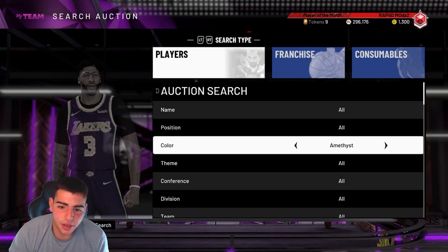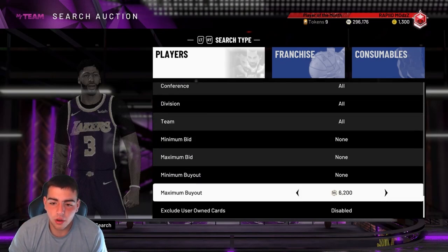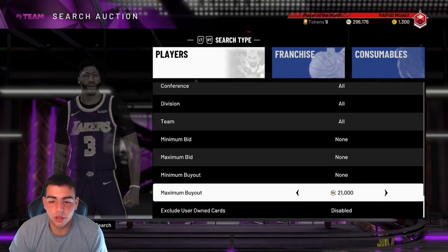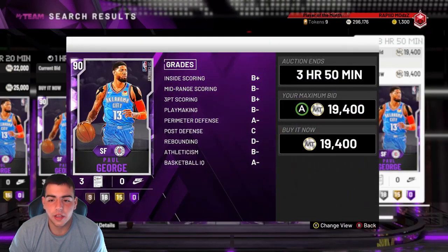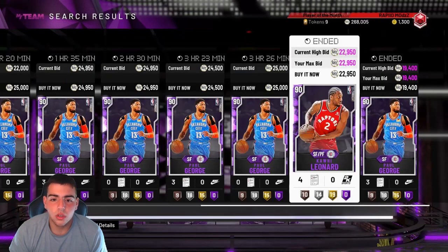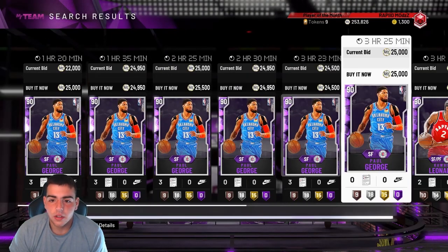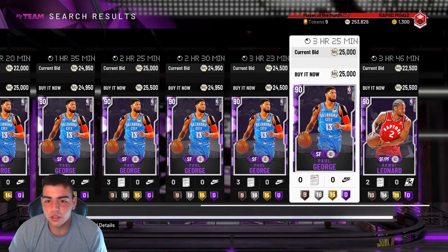Let's check out my Amethyst 20s, hopefully they are cheap so I can buy some and make some profit. Oh, that's a snipe — that's a good price for him, that's a really good price. Let's see what he's going for though. 19k to 20k — yeah, I'll take that Kawhi. Not a bad start. As you guys can see, the market is slowly rising, good sign. Kawhi's at 25k and they're going for 20k, so that's good.